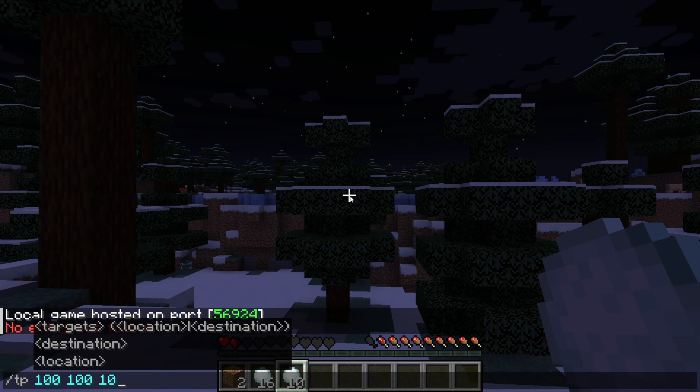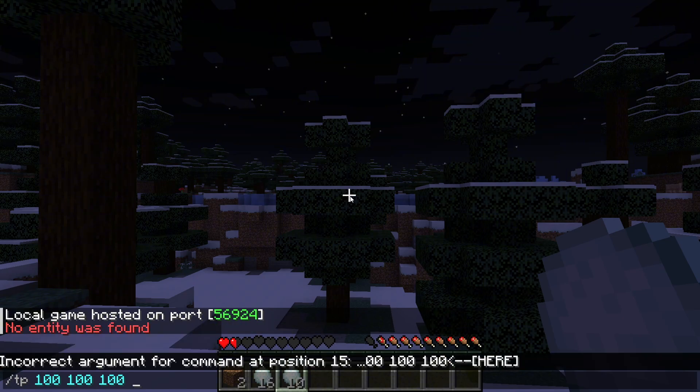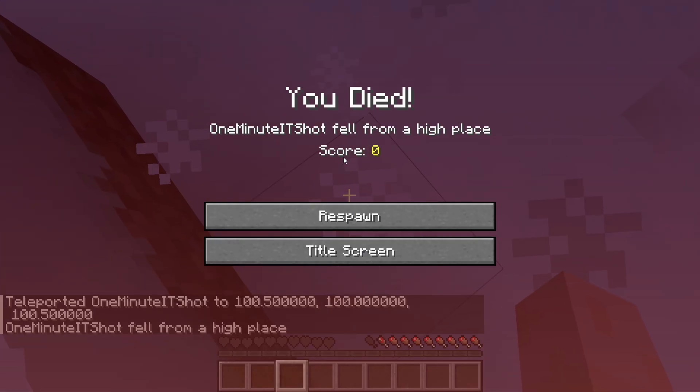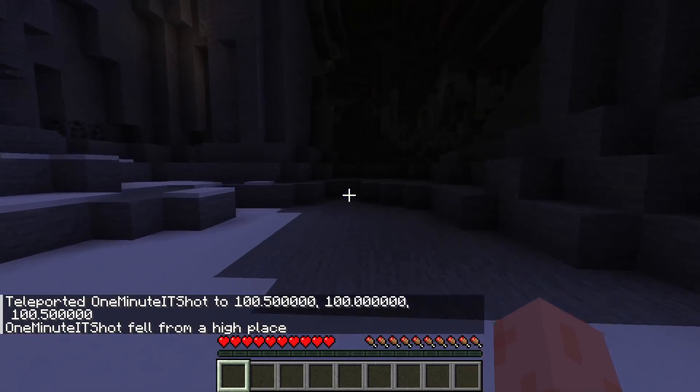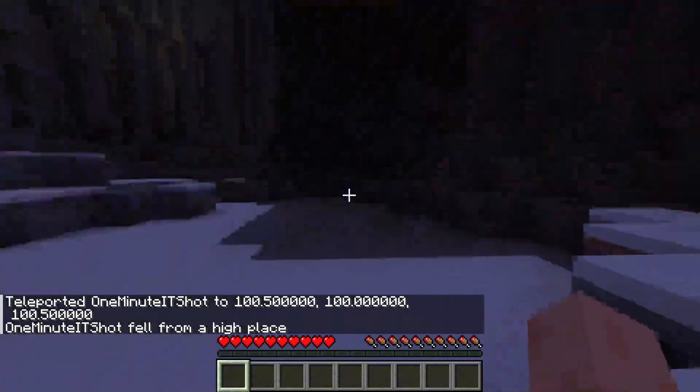Hit Enter, and boom — you're teleported. Try coordinates like 100, 100, 100 for a jungle, or zip to a friend. If it fails, check cheats are on or retype the command.